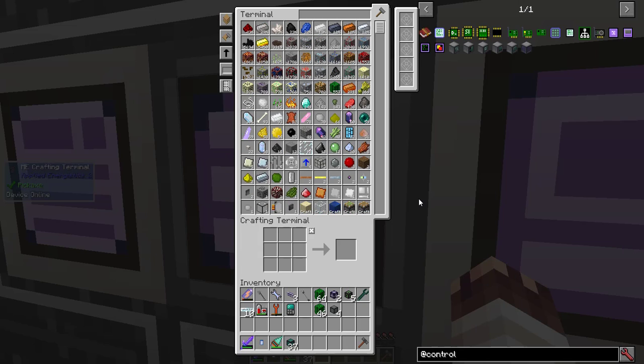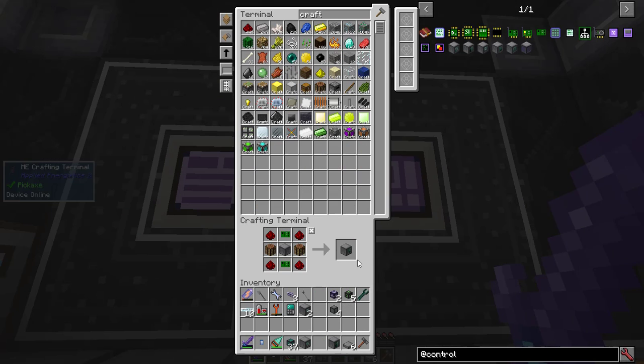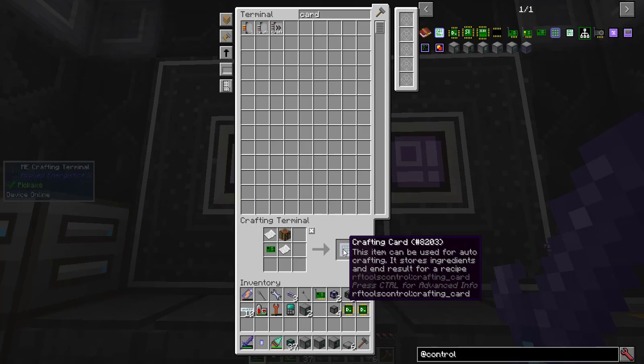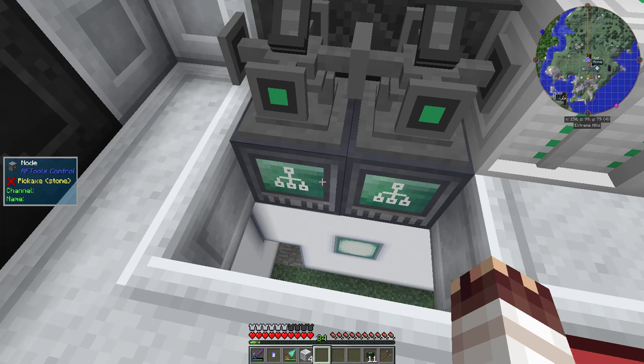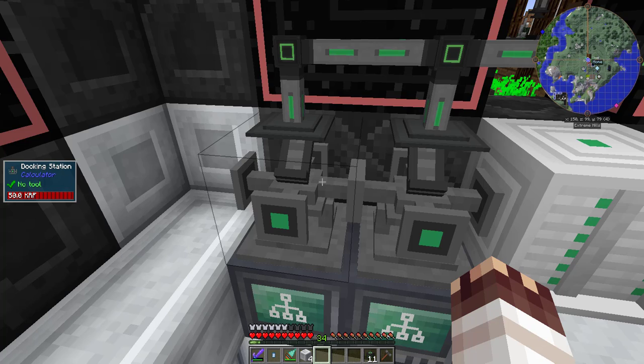I'm going to start by automating the first two calculators. I'll need six card bases, a processor, two nodes, a crafting station, a network card, two CPU cores, and a crafting card — plus two docking stations. I'll place two nodes right here with two docking stations on top. These nodes allow an RF Tools Control processor to communicate with machines beyond its direct reach.